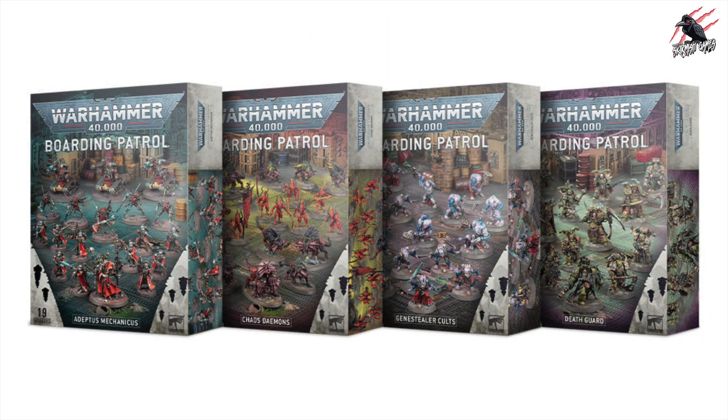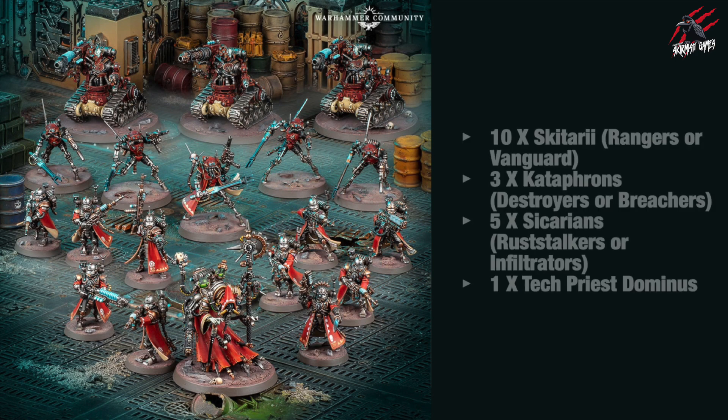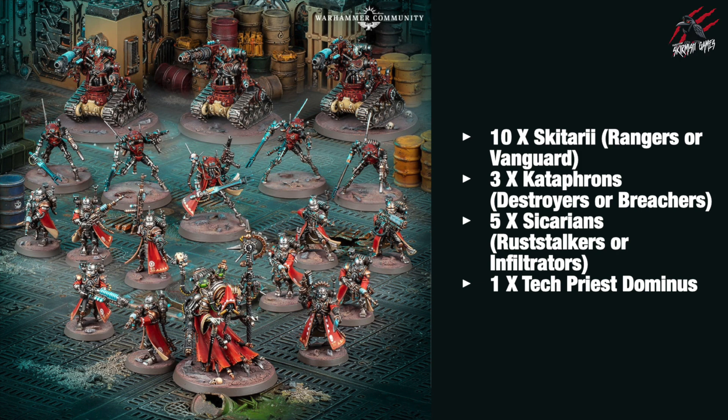Let's get started with the Adeptus Mechanicus first. Here you can see all the models included — looks like this army is going to give you quite a few models, 19 in total. You're going to get 10 Skitarii which you can build as Rangers or Vanguard, three Kataphrons which can be built as Destroyers or Breachers, five Sicarians which can be Rust Stalkers or Infiltrators, and one Tech-Priest Dominus. If you saw my breakdown of the Christmas battle boxes you'll know I'm not a fan of those Kataphrons — it's a shame they put more of those in this box set.